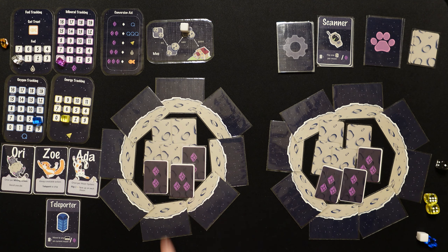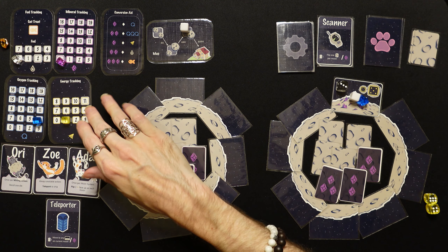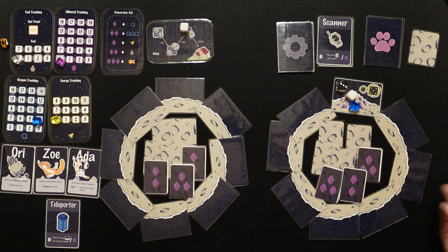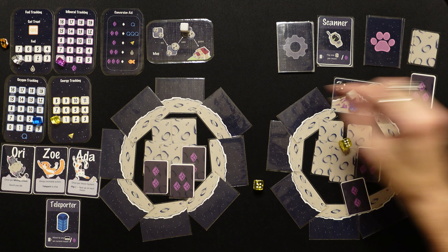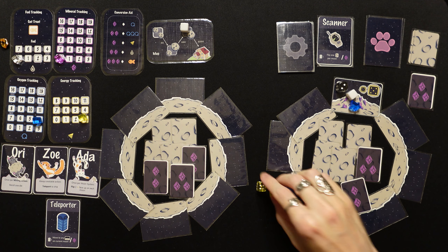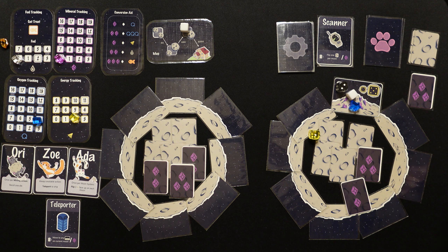We land on a spot with a mineral patch — three-count patch with fives required. We've got one energy. We spend it — got a four. Ori please! Ori gives us a six — Ori MVP! Down to two, we take three minerals and convert all three into three energy right away since we're by the ship.